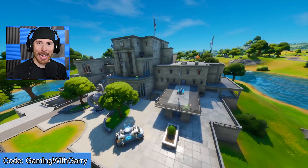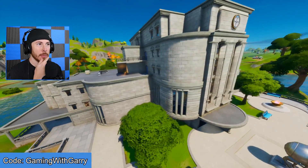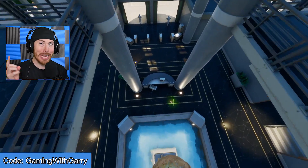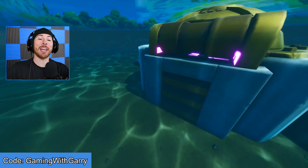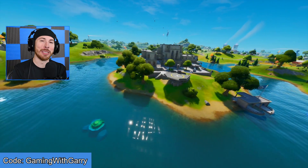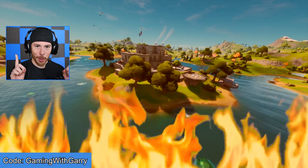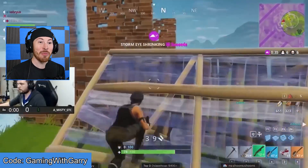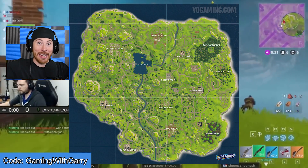In the middle of the map we have the Agency, and this location has been widely talked about for quite some time. Did you guys know that there's possibly a doomsday device inside the Agency? It's speculated that the Agency has a doomsday device that is going to destroy the Season 1 Chapter 2 map, and in doing so return us back to the very first map ever created.